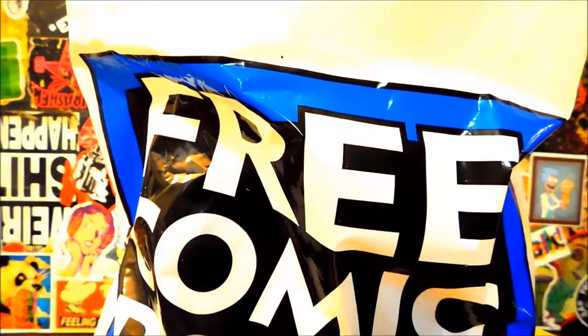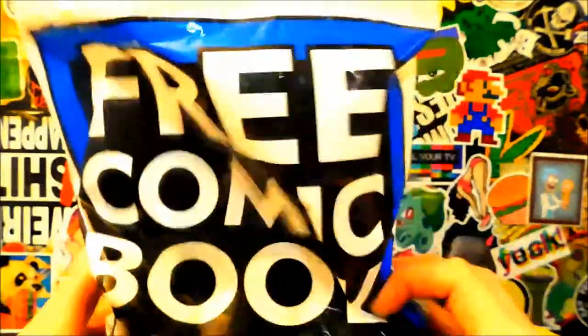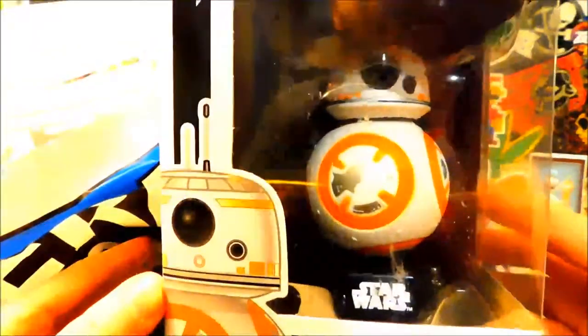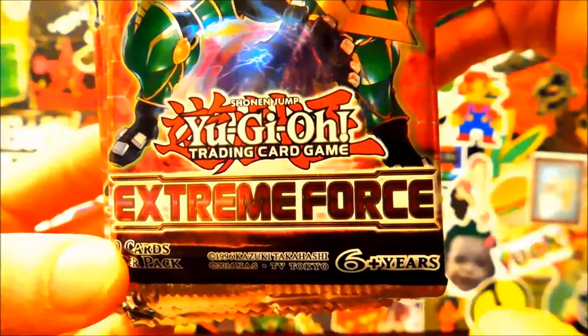Hey guys, I went to the card shop and got some things to show you. First I got a BB-8 pop for somebody I know — face reveal. I picked up a copy of Kingdom Hearts super rare edition, see the holo on that. And I got my sneak peek of Extreme Force, so I got two sneak peeks here open — 10 packs total. Also got my two promos, not really interested.